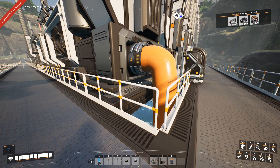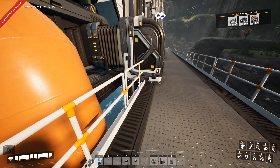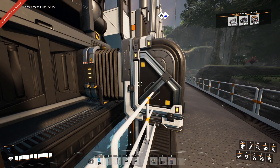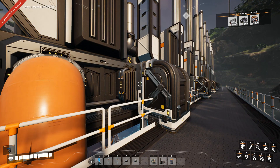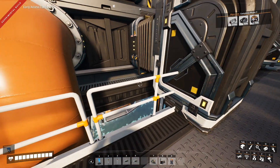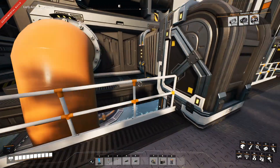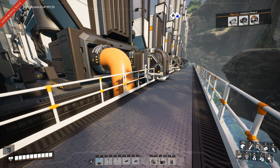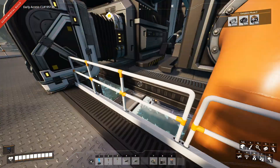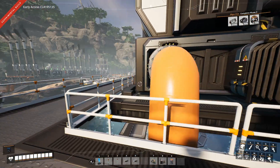I'm kind of getting into the whole having-things-clipped approach in this game, although that's against my nature in most games. To be honest, it doesn't look too bad — it kind of looks like the railing is attached to the conveyor lift. On this side it's actually right next to it, so all in all it doesn't look that bad. There's some clipping going on, but if you don't look too closely you could actually think it's intentional — like the walkway is meant for the maintenance of these lifts. I kind of like that. I did go ahead and make sure all the other pipes and lifts are set up as well.